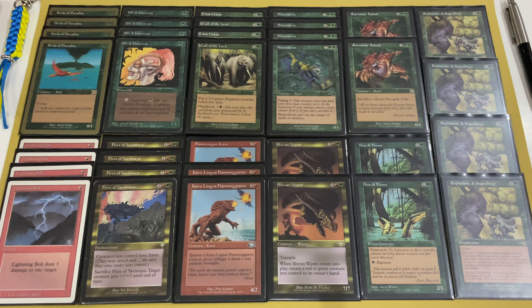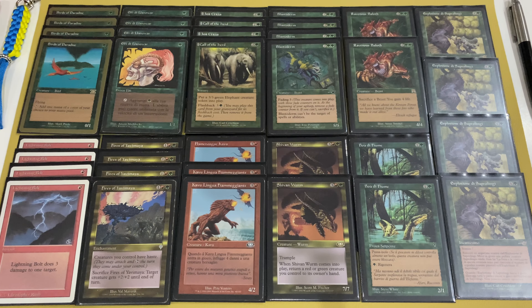The last creature is a very tricky one — Shivan Wurm. It's a 7/7 with Trample for just five mana, but when it comes into the battlefield you must return a green or red creature to your hand. So if you have no creatures on the battlefield, you return the Shivan Wurm itself. But if you have Blastoderm or Flametongue Kavu in play, it's a very effective card — you can replay those creatures for their enter-the-battlefield effects.